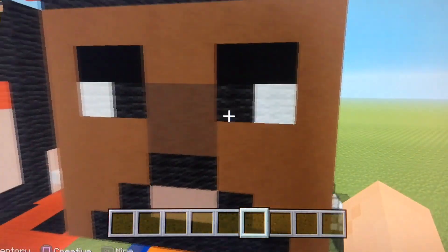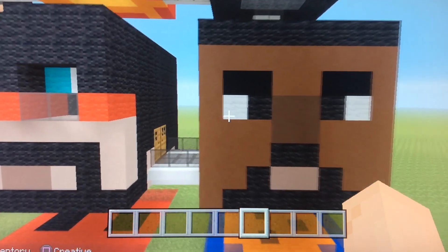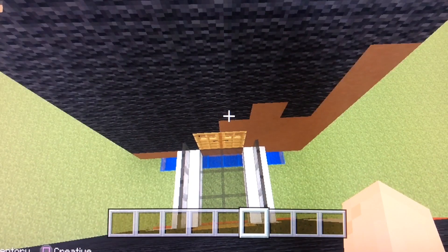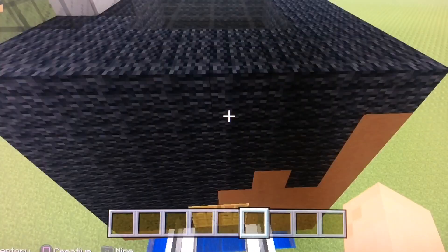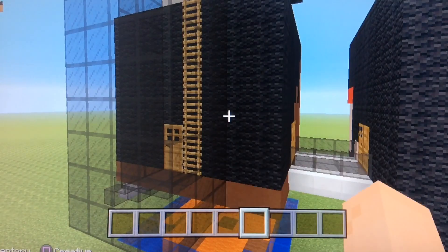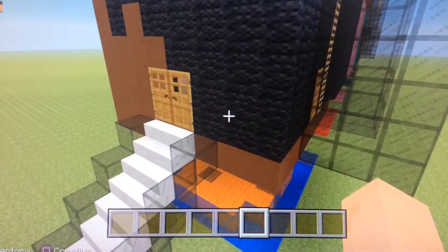Now let's look at BigBStats' front head — you can go ahead and pause the screen. That's done. As well as his side. This side is the exact same as the other side, so it shouldn't be tricky. You can also add those doors in if you like. The elevator and everything else, you just look at TSMC's perspective since this whole thing was his idea and this part was mine.